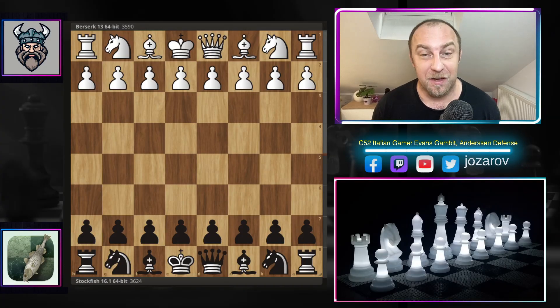Hello chess friends and welcome to our chess channel. Welcome to an absolutely crazy game played by the latest version of Stockfish — the powerful Stockfish 16. Today we see the fish battling it out against another top engine, Berserk, in a crazy Anderssen variation of the Evans Gambit of the Italian game.